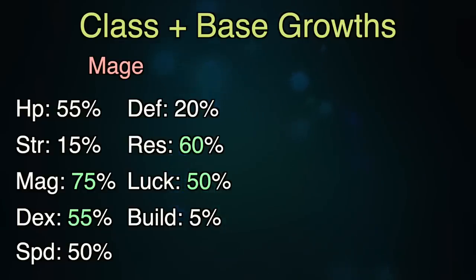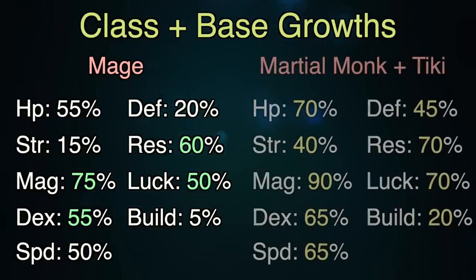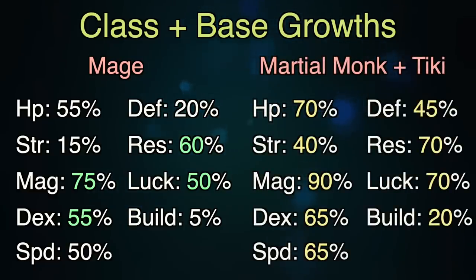If you do have the DLC though, this changes things drastically. Tiki unlocks a lot of potential for Ana. One of the first ways she does this is giving Ana access to the Martial Monk class by providing fist proficiency through raising bond level to 6. This class is a bit better for Ana growths-wise, as it maintains the 25% magic growth but gives you that 10% luck growth that you want to maximize. It also gives you 10% defense if you want to be a bit tankier.